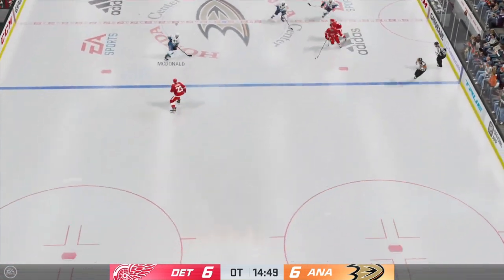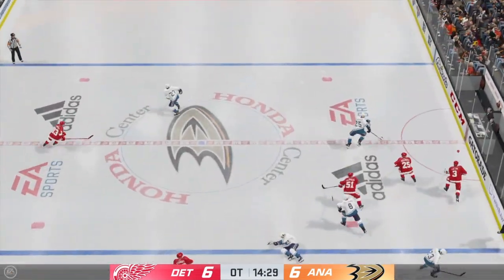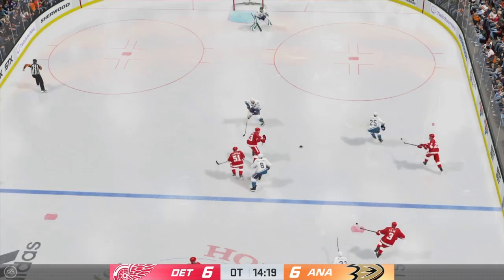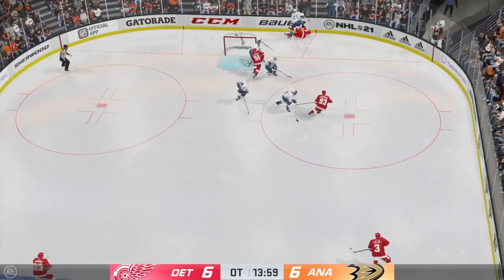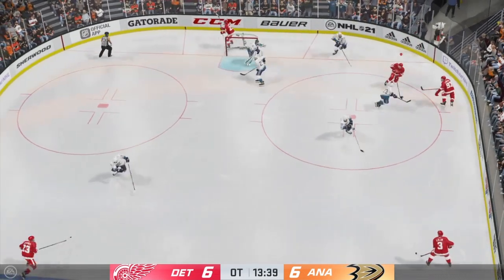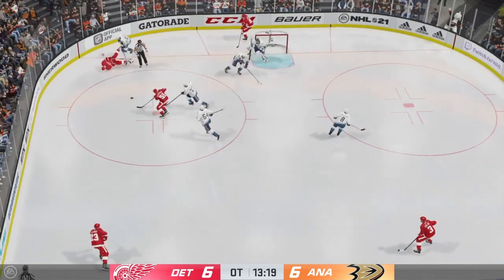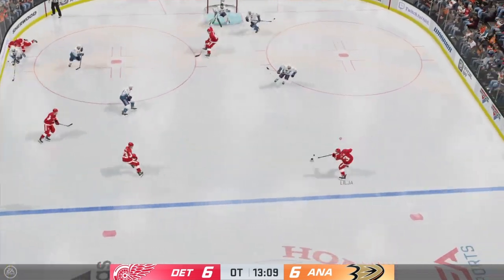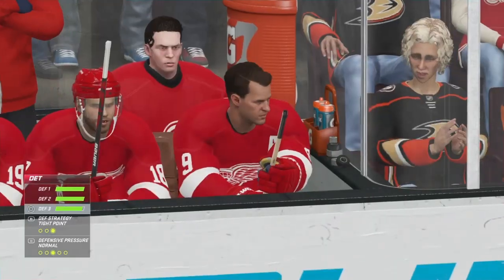The Ducks have it now — tosses it to McDonald. Big open, nice hit — he really closed off the room, nowhere to go. Not able to connect. Big hit — well, he's going to have to pick himself up. But then he's got to go get his stick, which slid all the way over there, before he can get back in the play. Big hit — I can hear it from here. Yeah, that sounded like a car crash. What a huge hit!